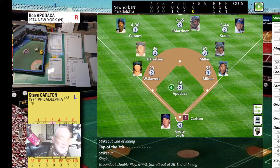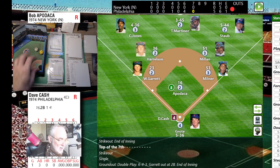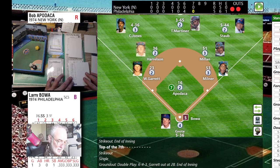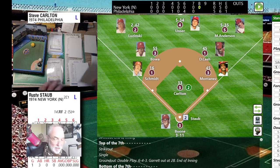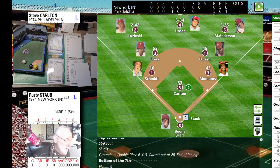Steve Carlton leads off the bottom of the eighth against Bob Apodaca. Roll is 35 — fly ball to right. Staub comes in a couple steps, under it — pop-up into shallow right for Carlton. Dave Cash with a 46 — ballpark result — the nine is a pop-up. He's a righty so it pops to the right side. Milner under it in foul ground makes the catch, two away. Bowa with a 62 — swing and a miss, struck him out.